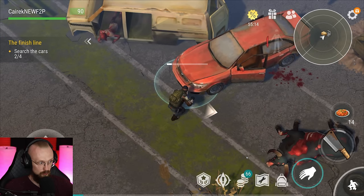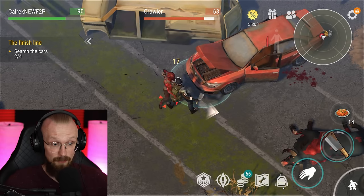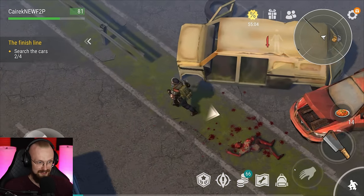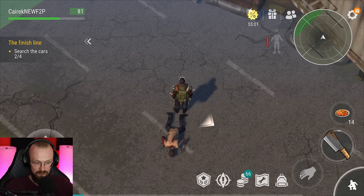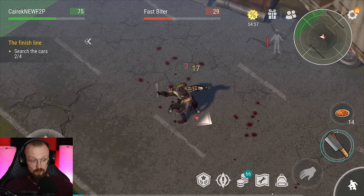We have to loot two more vehicles. I'm going to get this engine and bring it back to the base — I can recycle it. We have a recycler at the base. But first, let's deal with some of the zombies here at the highway and then we can go back to the base.